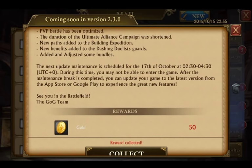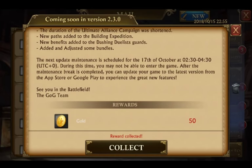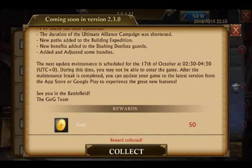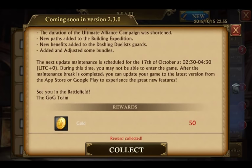Duration of the Ultimate Alliance Campaign was shortened. Okay, probably not that much was shortened, but that would be nice. Ultimate Alliance Campaign goes into our kill event, so it would be nice to have a little longer kill event, because our kingdom wants to kill everyone else in our kingdom rather than just killing random other people for free.